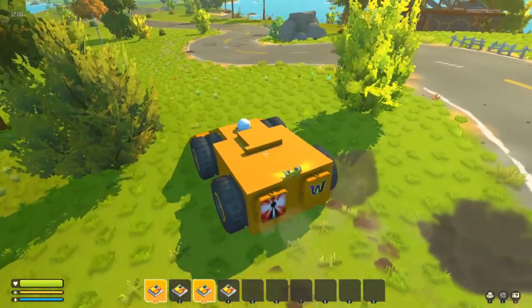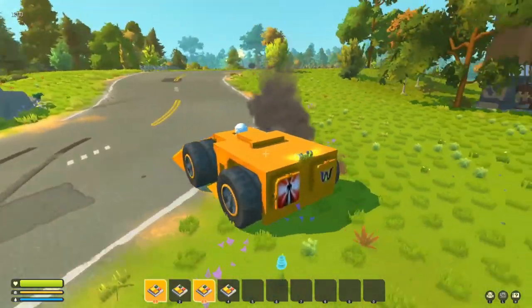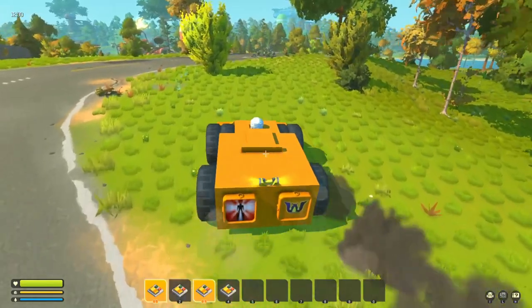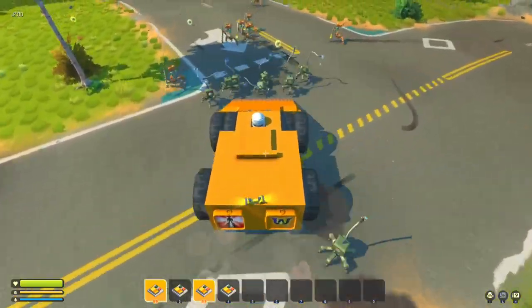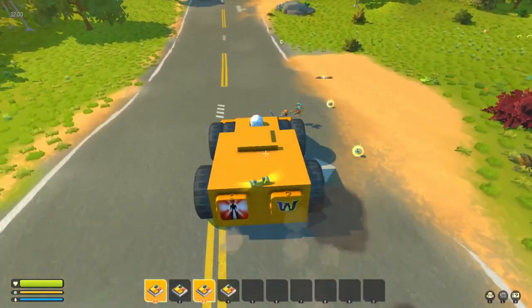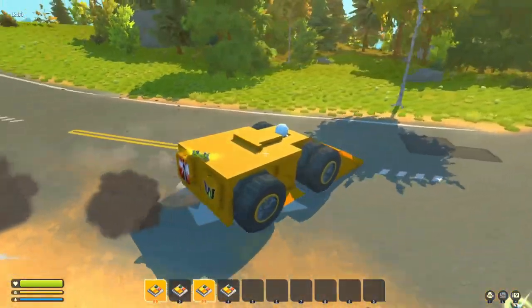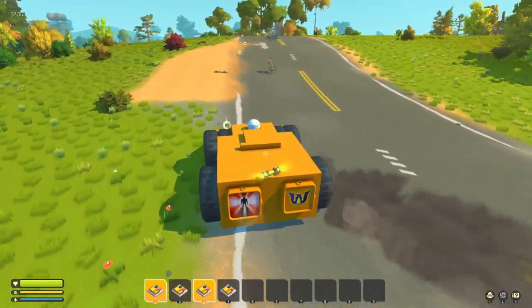It does push them out of the way — it did split the pack and shove them all out, but it didn't throw them over the top like I was hoping. What about if they're running away from us? Unfortunately if they're running away, we just kind of push them along with us, so it's not so effective there. Nonetheless, it's still a little bit of fun and it does do what we want it to do.